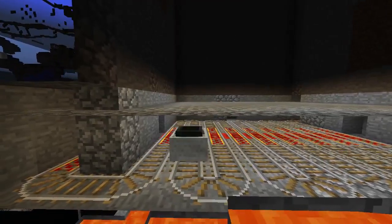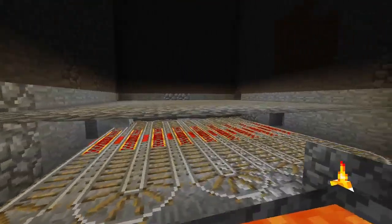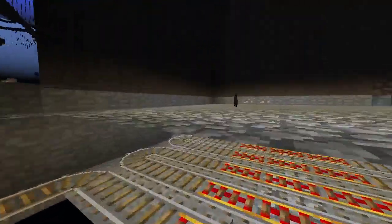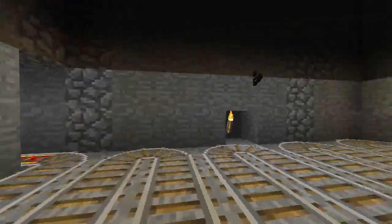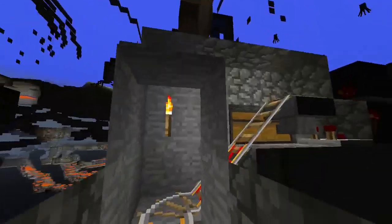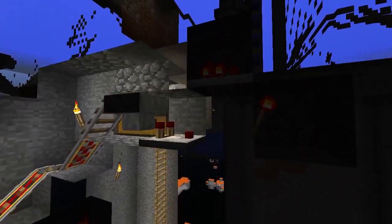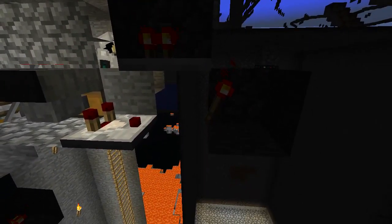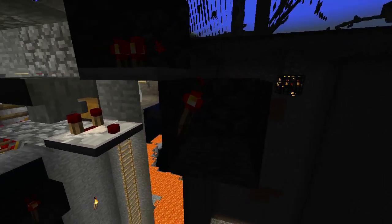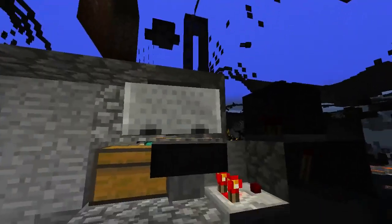And then it comes all the way over here and it gets all the skeleton drops. Then it goes back through and picks up any more drops that fell. Then it goes up this track here to this unloading station. There is a hopper and a comparator, which goes into this block, then it goes into this torch, and the torch goes into this block, and then this repeater — and somehow it all works.